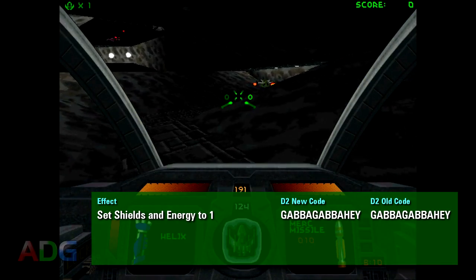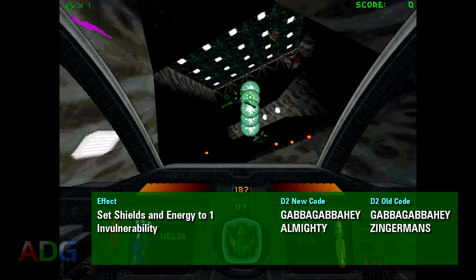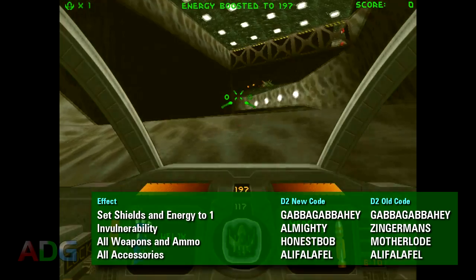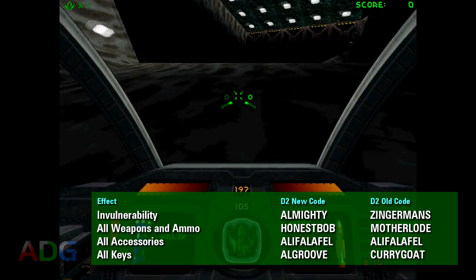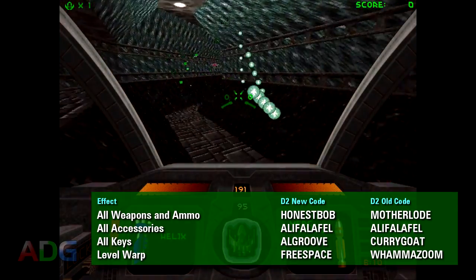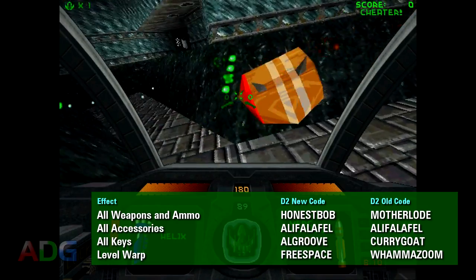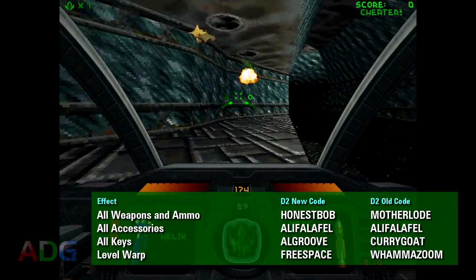You don't have to enable cheats in Descent 2. Like invulnerability, which is Almighty in later versions and Zingerman's in early versions. All weapons, which is Honest Bob in later versions and Motherload in early versions. All accessories like the Headlight and Energy Converter, which is Ollie Falafel in all versions. All keys, which is Al Groove in later versions and Curry Goat in early versions. And the level warp code, which was originally Whamazoon but then Free Space in later versions — and as most of you are probably aware, after Descent 2, Parallax Software branched into two companies: Outrage, which went on to make Descent 3, and Volition, which went on to make the Descent FreeSpace games. So that choice of cheat code name is likely related in some way.